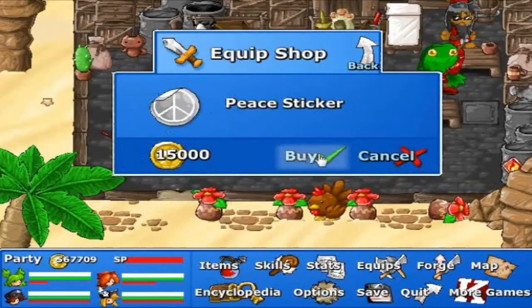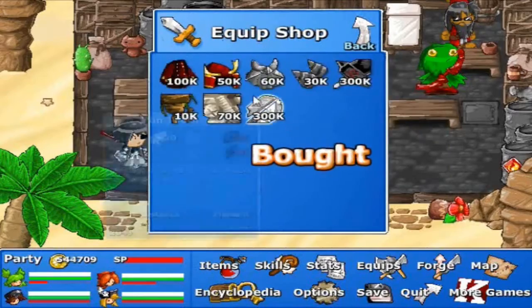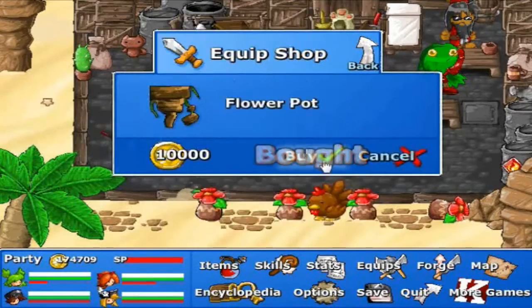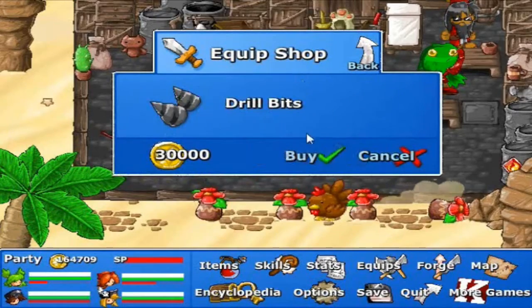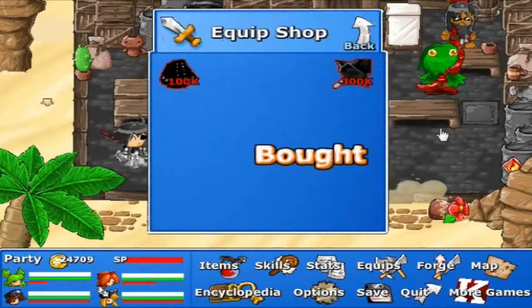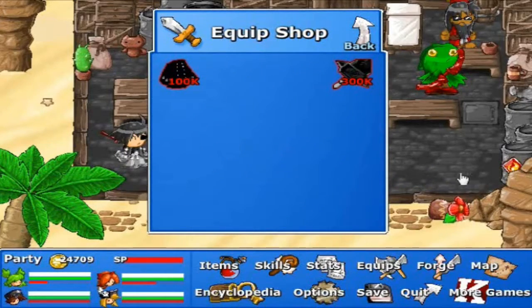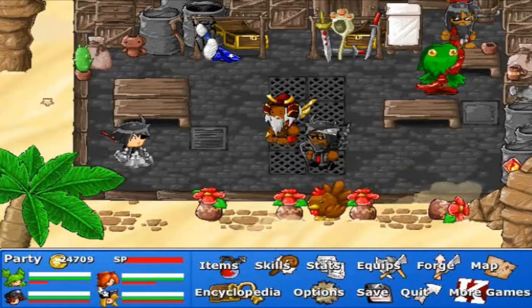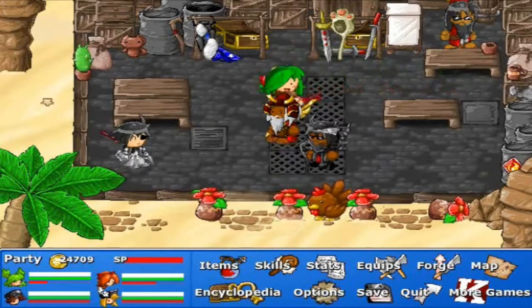Let's go and buy all of these random items here, just because they might have some interesting effects or useful stats, something like that — and because I'm crazy for completing the game. Alright, so I'll have to come back for these two later. Now, is there anything really here that I can sell? No, because this is an equip shop, rather.